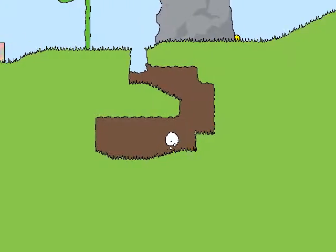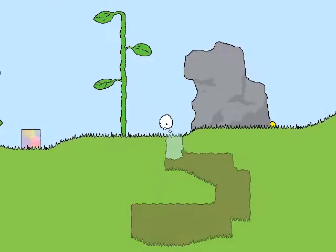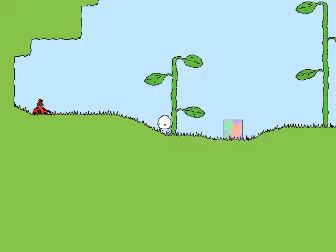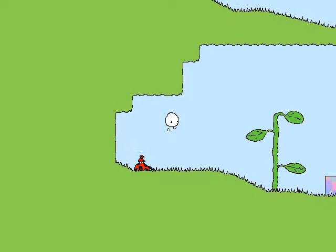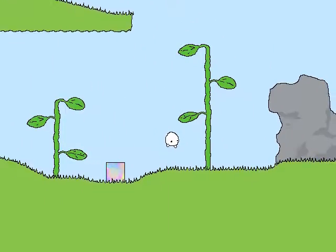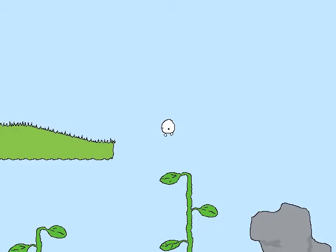Did that do anything? What a weird thing that I feel like I should have just stumbled across earlier. I don't think that did anything. I just picked up a fun thing — it's a yellow scribble I picked up, right? It just led to the yellow balls.